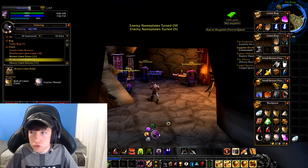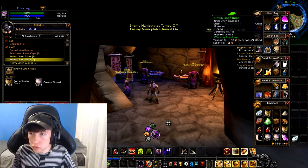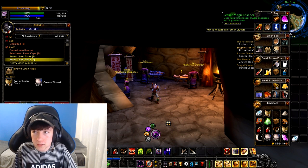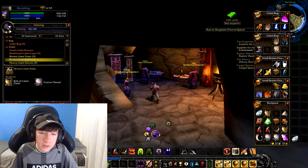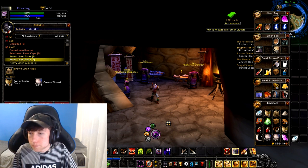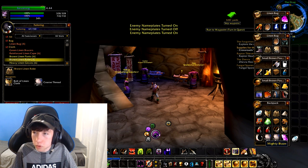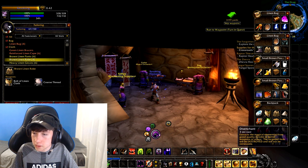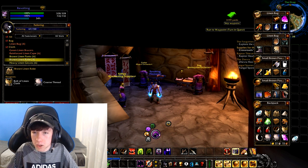The reason brown linen robes are so special is because when you disenchant them, not only will this level up your enchanting — because you're disenchanting greens — but it also gives you the mats: the lesser magic essences, which are the rarer drops you need for the wands, and strange dust. So just craft as many as you possibly can from leveling, and as you do that you will level up your enchanting and get the mats. Just keep doing this until you reach about rank 10 to 15 in enchanting.